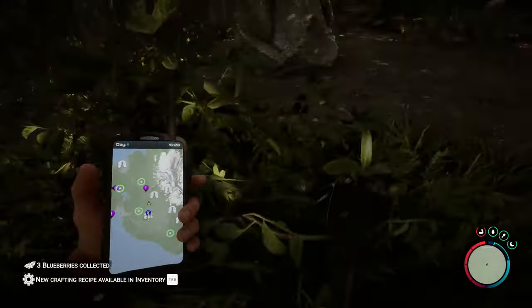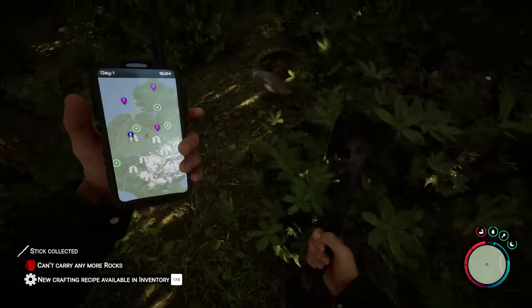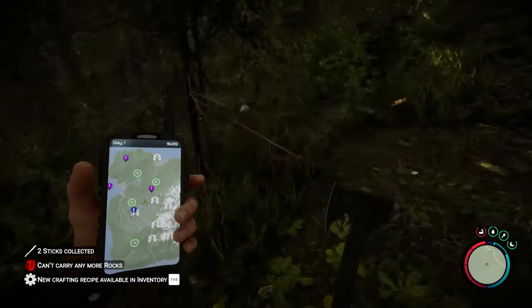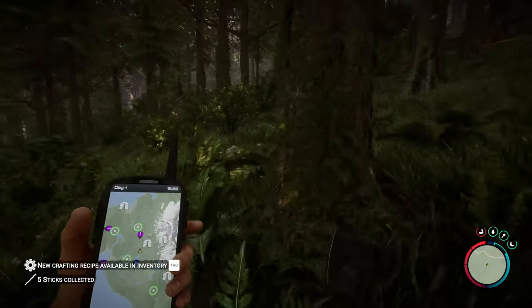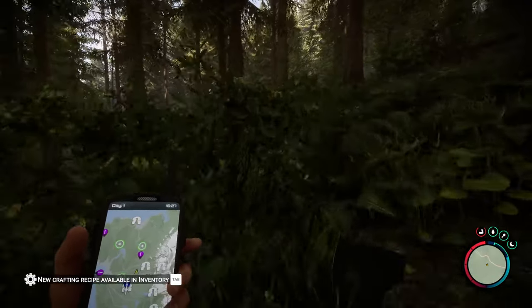Sometimes you can run up on deer as well, especially if they're crouching or resting — it's very easy to get up on them and just start smacking them a few times. But unless you can get a neck shot or a head shot with a spear, don't waste your only spear by throwing it at them because you're going to lose it.